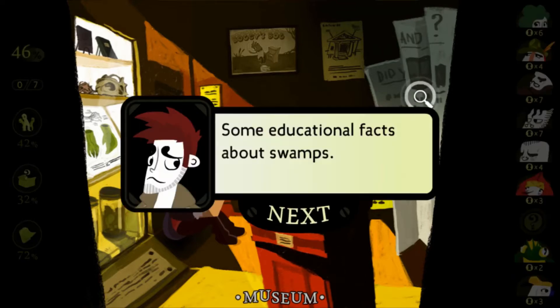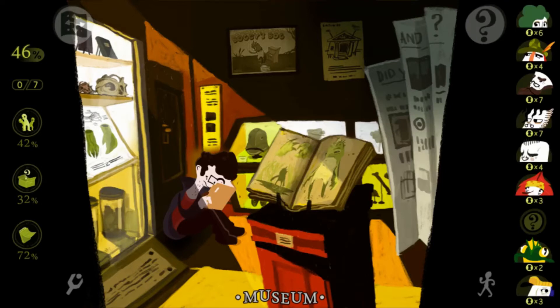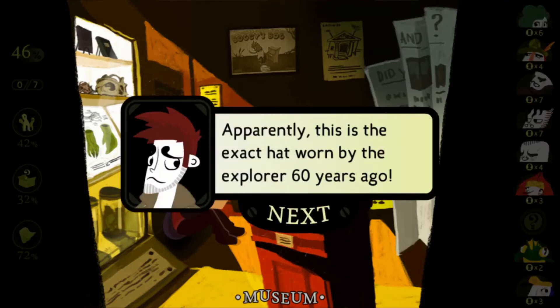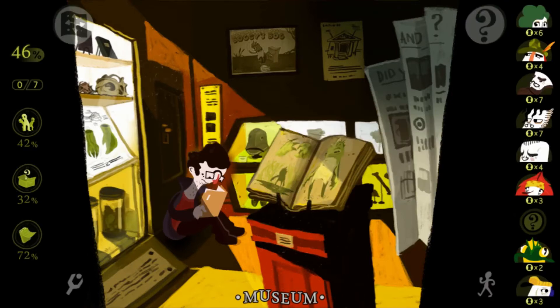What about this giant newspaper? Some educational facts about swamps. Did you know swamps are gross? A shocking fact. There's a helmet-looking thing here — apparently this is the exact hat worn by the Explorer 60 years ago. That's actually interesting. It seems everyone is destined to lose a hat or two in this swamp. I think Grubmoire still doesn't have his hat.